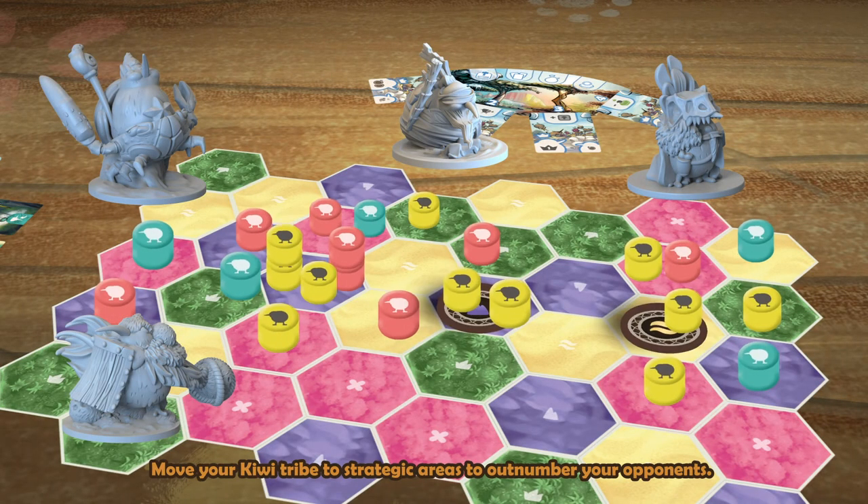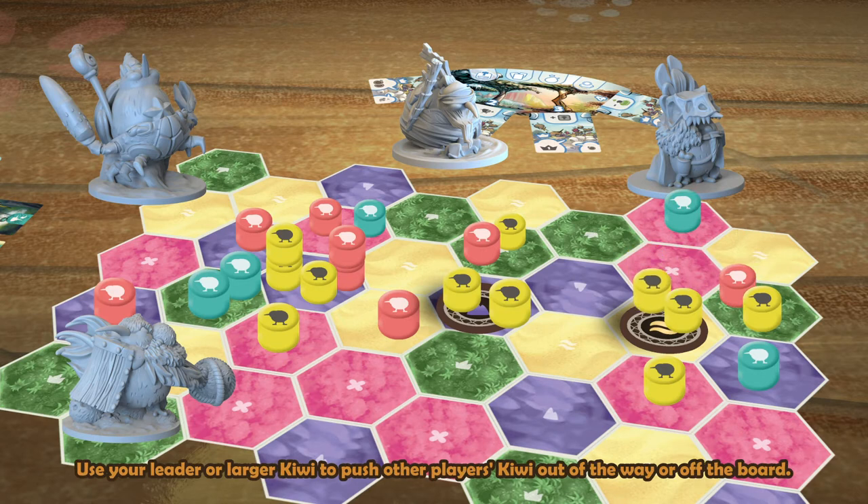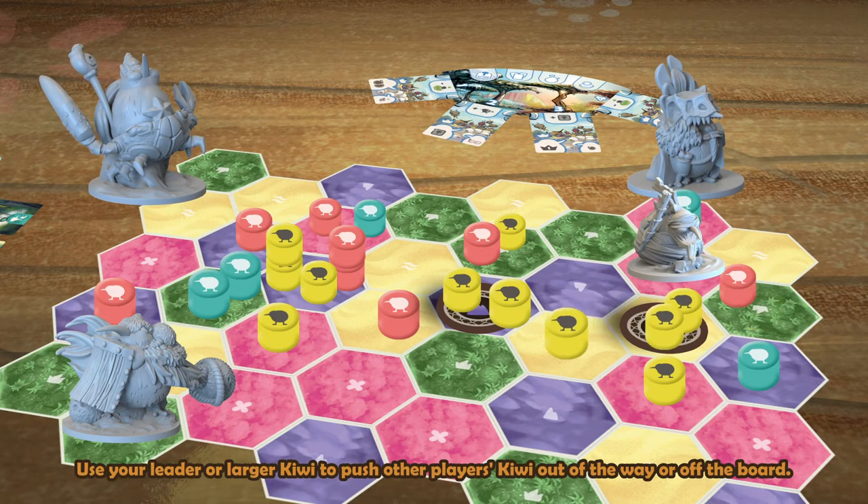Move. Move your Kiwi tribe to strategic areas to outnumber your opponents. Use your leader or larger Kiwi to push the other player's Kiwi out of the way or off the board.